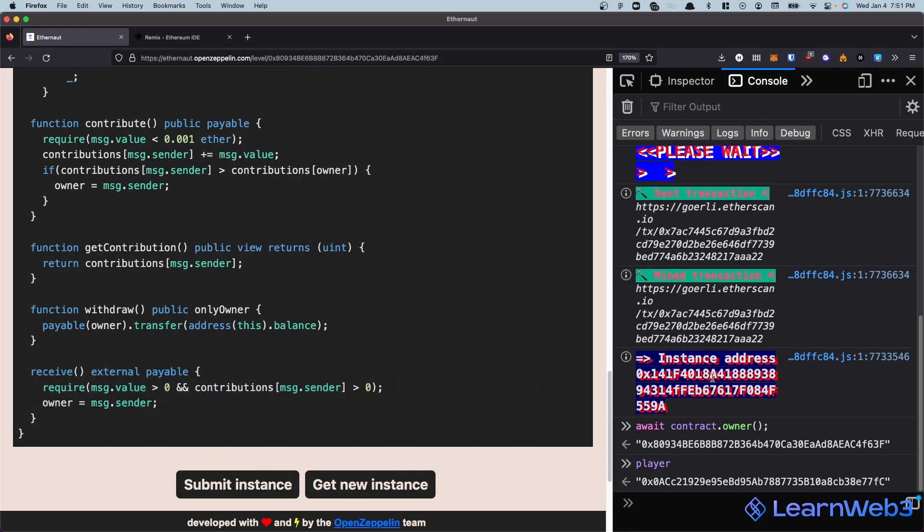We're going to use the receive function to send this contract some ETH and it will update the owner to us. However, to do that we need to meet the required condition: msg.value is greater than zero - that's fine, we'll send a small amount - and contributions[msg.sender] is greater than zero. To make this true, we need to first contribute something to the contract to bump up our contribution value.